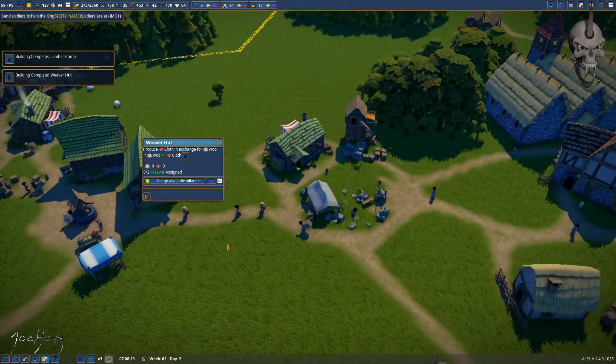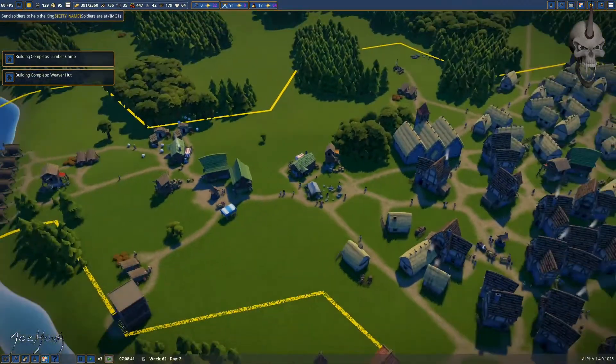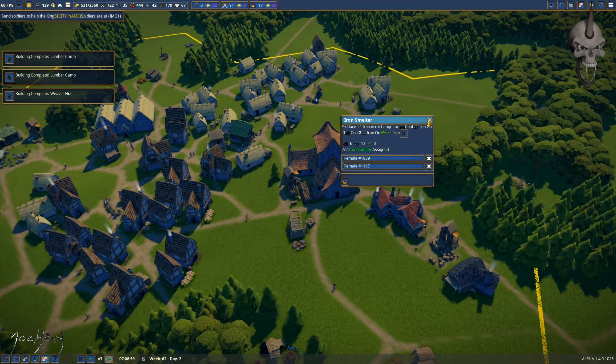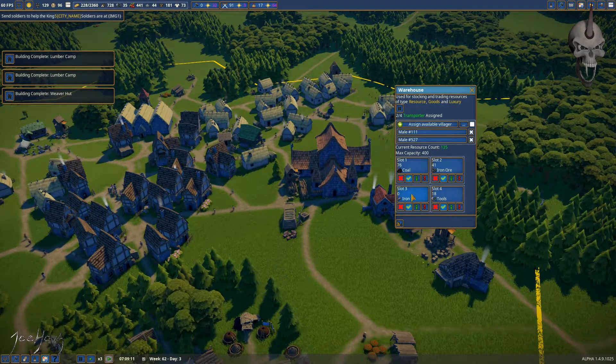My weaver hut is ready — do I have the people? No. Surprise surprise. Oh wait, there you go — that must mean some people moved in. I've got to get some more iron smelters as well. Excellent. Hopefully this iron will start coming up; tools are looking better.